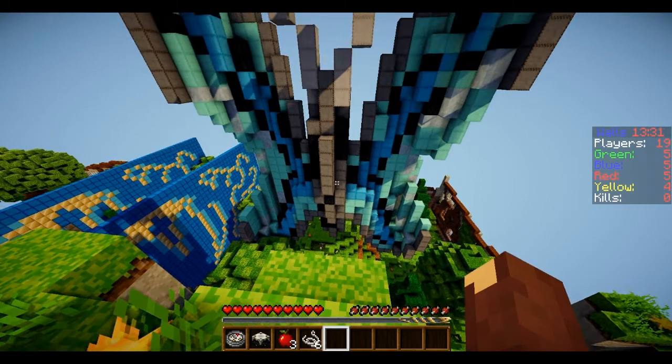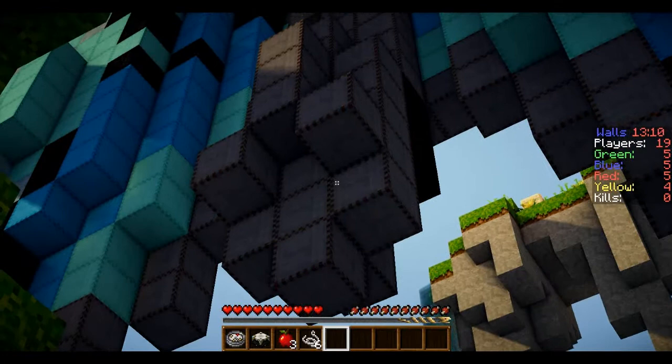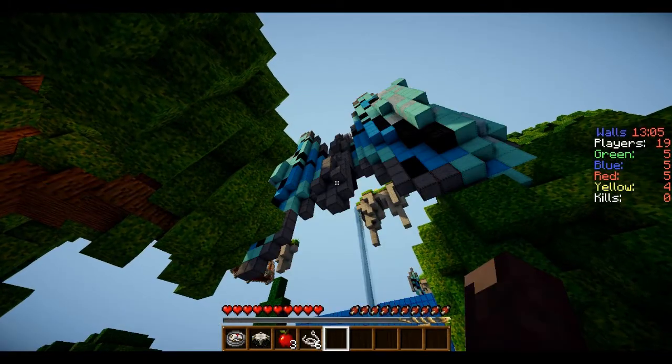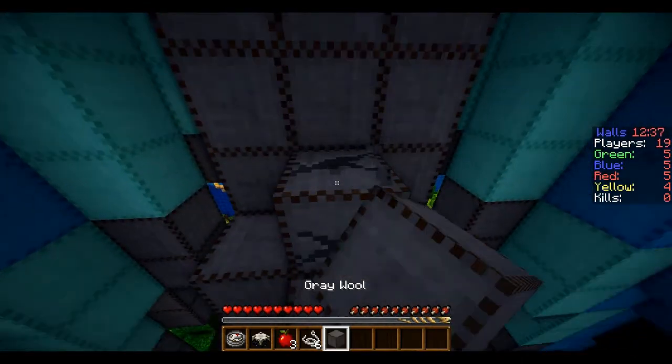From here, we're going to head over to the giant butterfly to get the enchanting table. The enchanting table can be found right here in the bottom part of the center of the butterfly. The easiest way up is simply to nerd pole. Once you're right here, simply break these two wool, and there's your enchanting table.